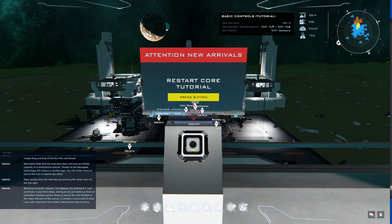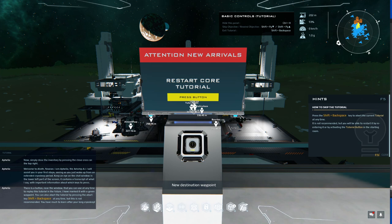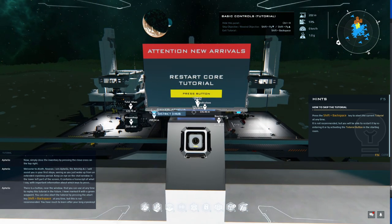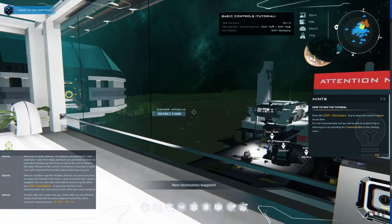Welcome to Alioth, Novian. I'm Aphilia, the Arcship AI. I will assist you in your first steps, seeing as you just woke up from an extended cryosleep period. Keep an eye on the chat window in the lower left part of the screen — it contains a transcript of what I say with important information about which keys to press.